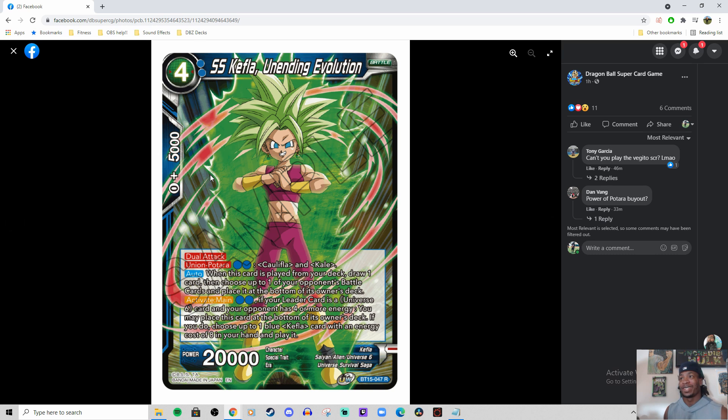Got a 4-drop SS Kefla — Unending Evolution — Dual Attack, Union Patora for double blue, with the stipulation of Califla and Kale. Auto: when this card is played from your deck, draw one card, then choose one of your opponent's battle cards and place it at the bottom of their deck. Activate main for 2 blue: if your leader card is a U6 card and your opponent has 4 or more energy, you may place this card at the bottom of its owner's deck. If you do, choose up to one blue Kefla card with an energy cost of 8 in your hand and play it.